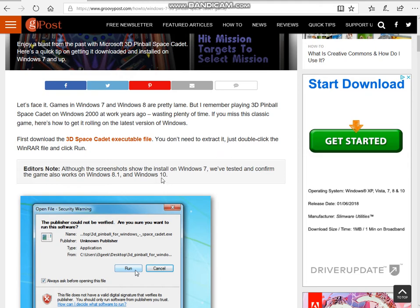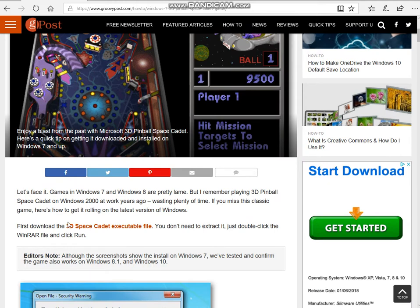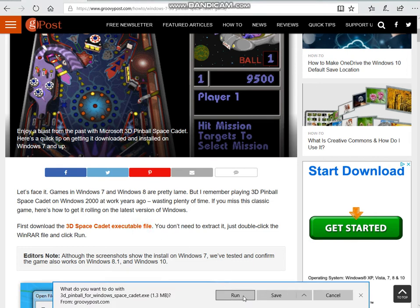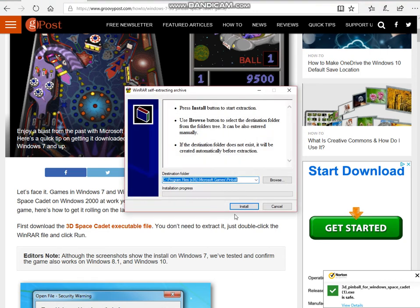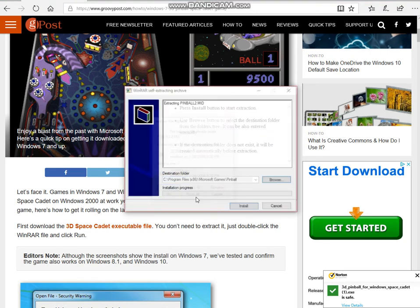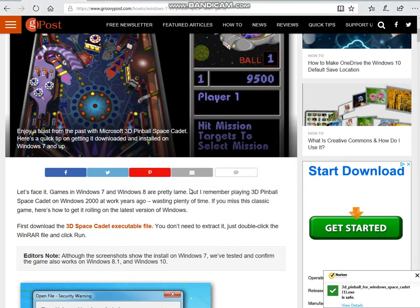I found a website that allows you to download this stuff and it's really easy. All you have to do is go on this website — I will have the link available. All you really have to do is click it right here. Do not click Save or else it won't work. Just hit Run and it will bring you to the little setup thing. Just click it.